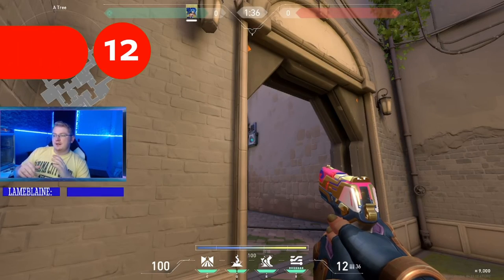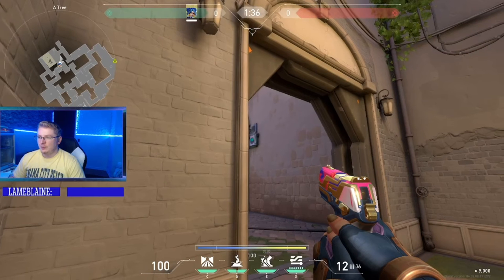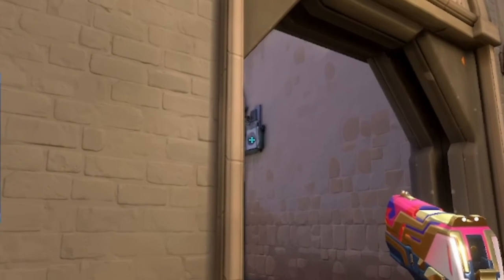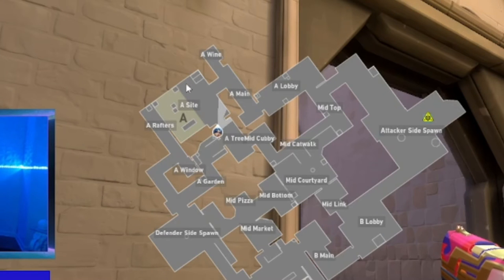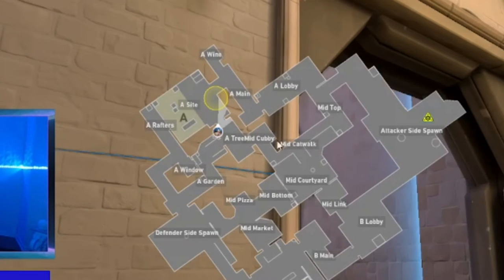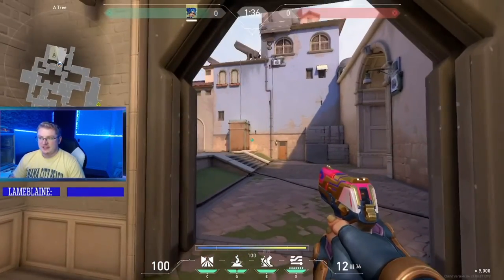This lineup is pretty easy. You're going to play it from tree when trying to enter sight through this door. Aim at this lamp and the center of this little box right there. We're trying to stun this area where people like to hide either behind or in front of the box. Throw your relay bolt and you've stunned that whole area, allowing you to take a swing.